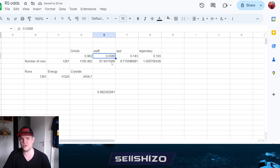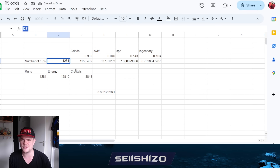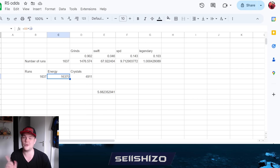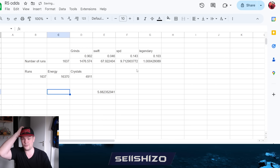Even accounting for R6 costing 10 energy instead of 9 to keep things fair, and even keeping all 23 grind types in the pool, we'd still go from roughly 10-11k crystals down to about 5k crystals just by adding R6. Even if R6 cost 15 energy it would still be cheaper - they'd have to make it 25 energy to make it an unfair trade. That's the kind of legendary drop rate improvement I'd really like to see.